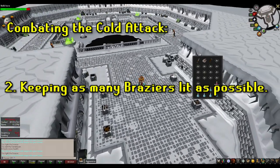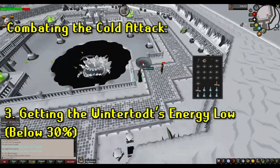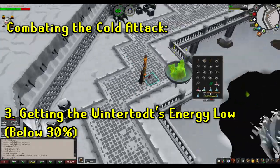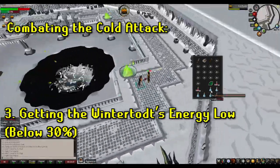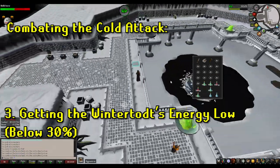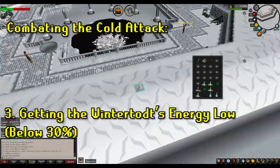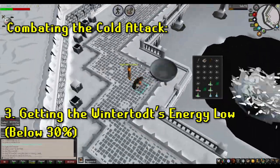The third way to combat the cold attack is as you drain the Wintertodt's energy, the frequency of the cold attack decreases pretty drastically, especially after it drops below 30%. In a solo setting, this typically takes a couple of minutes of keeping all the braziers lit. Once it drops below 30%, it will continue to use the cold attack, but you shouldn't expect it more than once every couple of minutes or so.